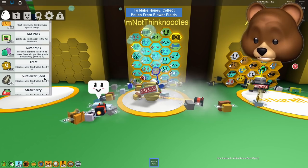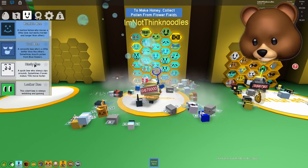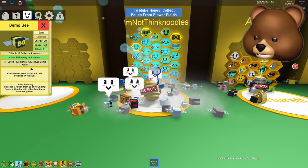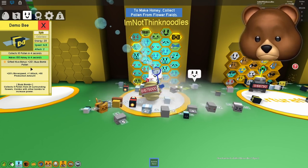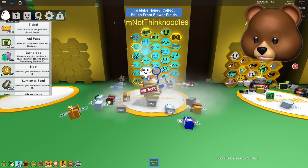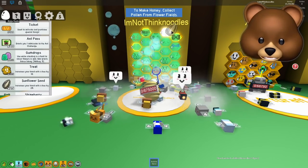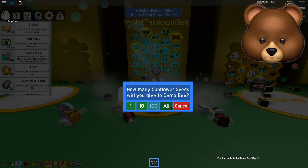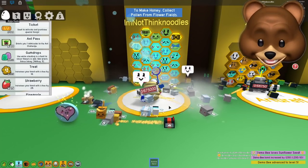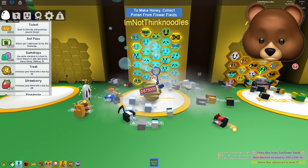He starts at level zero, which totally stinks. Let's see what this guy looks like - where is our demo? Gifted bonus: 20% Buzz Bomb. That actually probably is worth it. So we're gonna keep him. The demo bee, according to this, is a sunflower seed bee. Let's give him all we can - level five! See, that's why you do that. We got a level five. All of our gifted bees are level five.